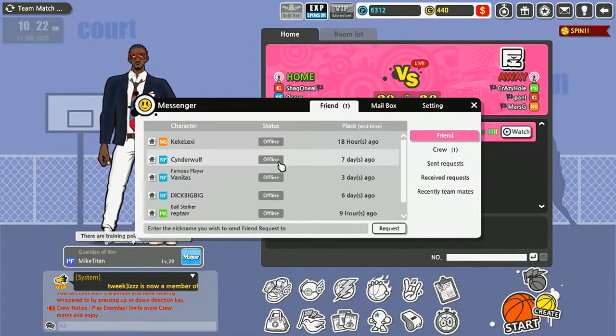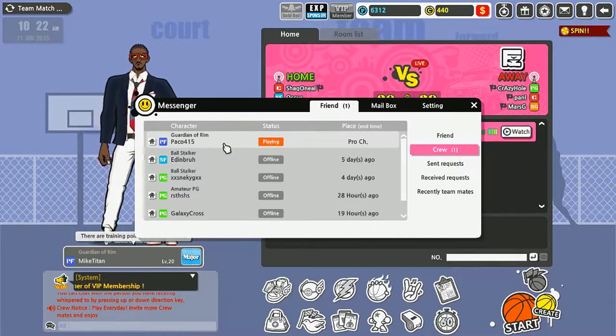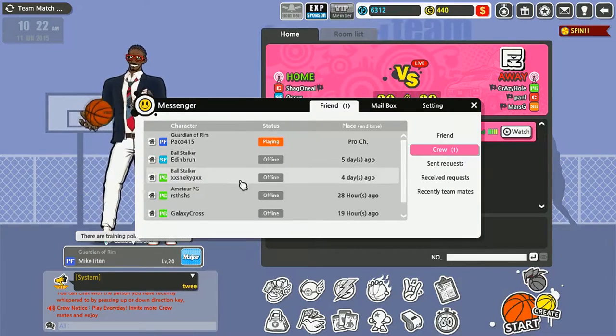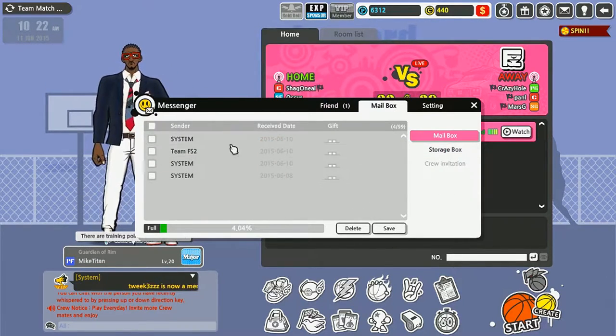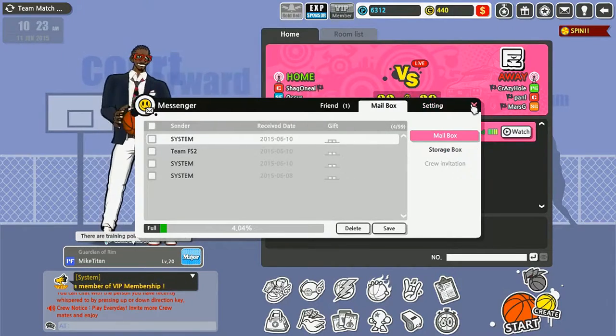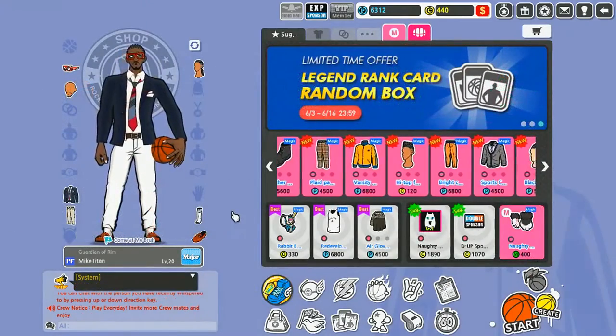Right here is the Messenger — you can see which of your friends are online. My homeboy Paco invited me to a game. You can see who's in your crew. The Mailbox is where you get gifts and messages and stuff.